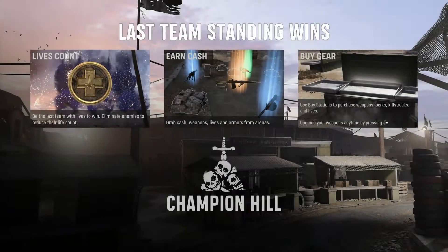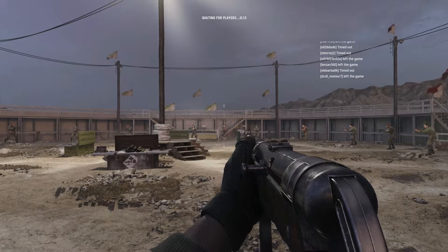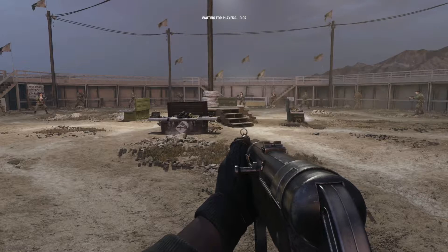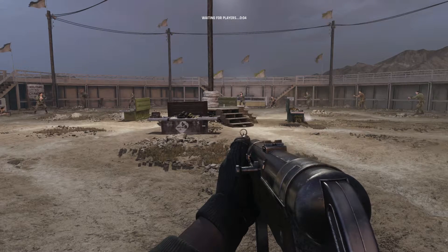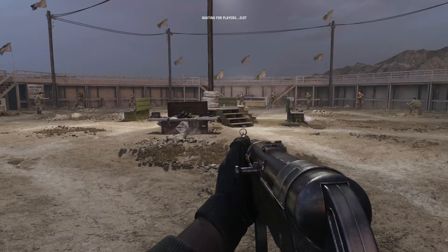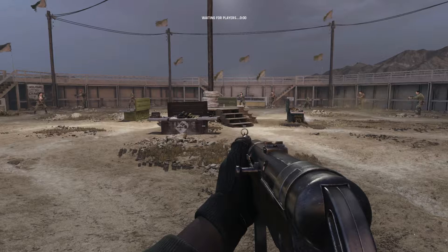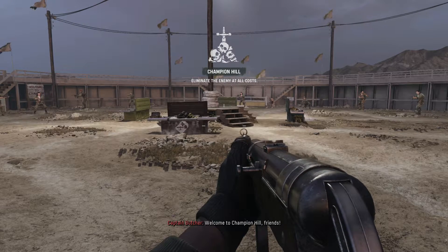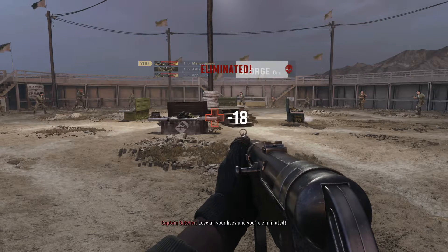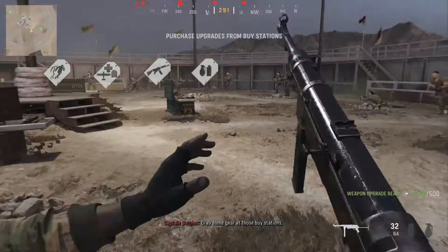Champion Hill is actually a really good competitive mode. At the start you get to buy stuff — you can buy perks, weapons, killstreaks, and a lot of other things using your money. You can upgrade your gun, which is the key one. This is basically the core buying mechanics from Warzone, brought into this Champion Hill 3v3 or 2v2 depending on the mode you play, and you can strategize how you want to approach it.